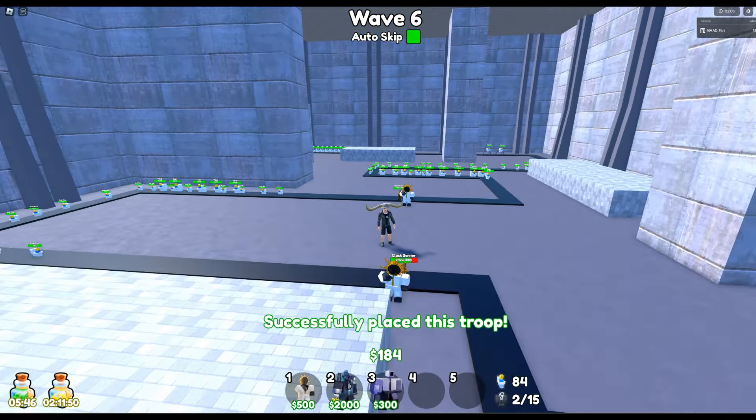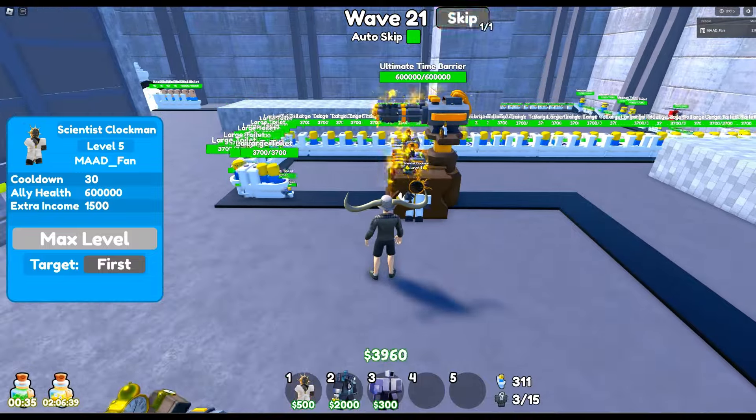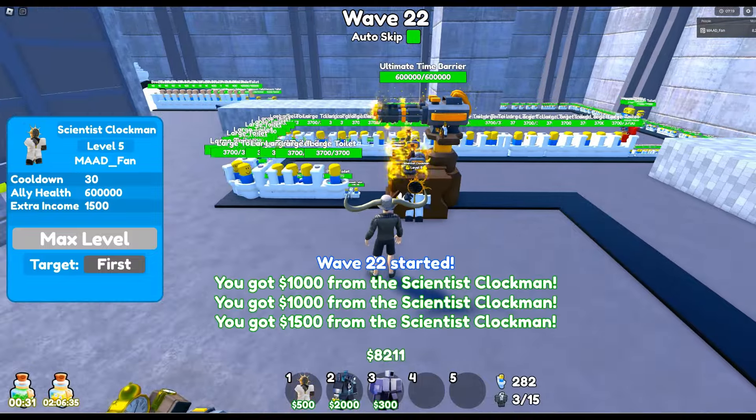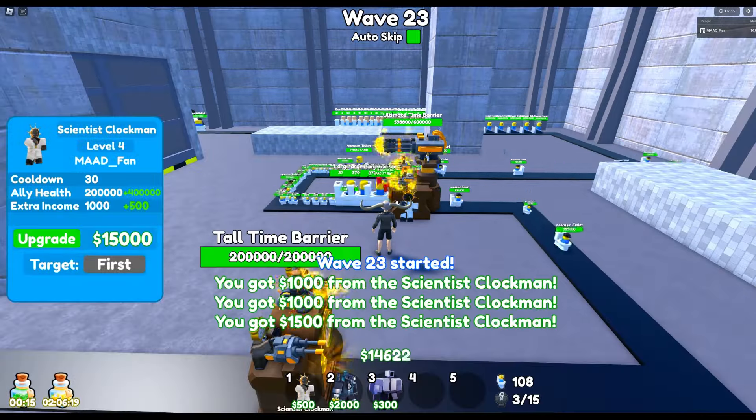The last upgrade of the Scientist Clockman is truly expensive at $15,000, compared to the last upgrade of the Scientist TV Man which is only $6,000. But then the barrier becomes really strong at $600,000. However, it seems there are some parasite toilets that can cross the barrier unharmed, which could prove deadly if you do not have a unit shooting those parasites after they cross.